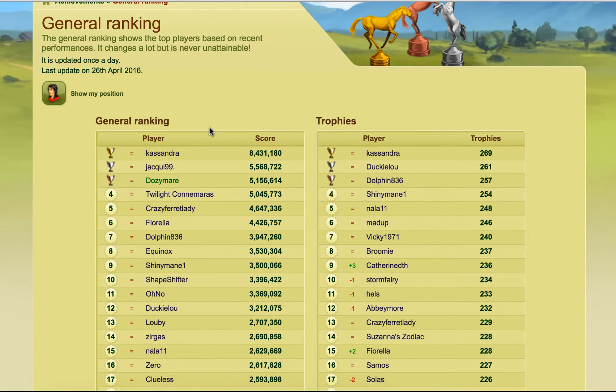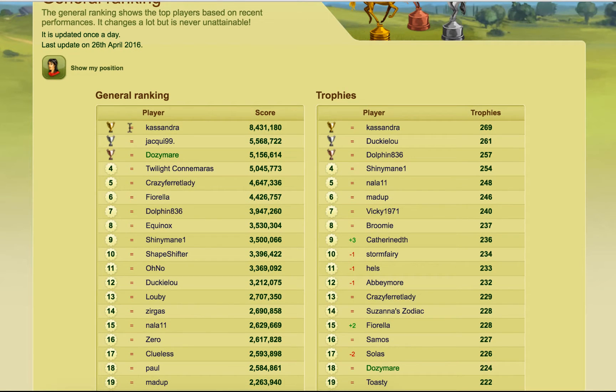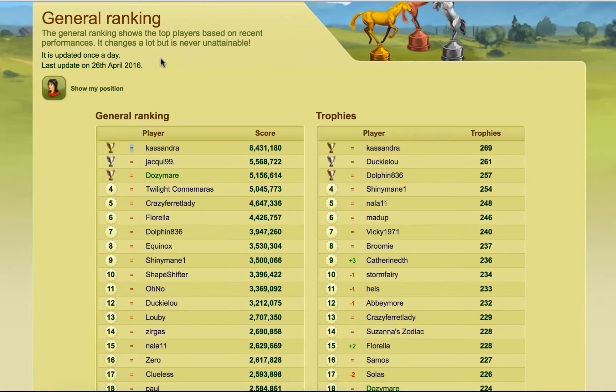If you've ever been on the general ranking or any other of those, you'll sometimes see these. The equal sign means that a player has stayed at this ranking from the last update. The general ranking shows the top players based on recent progress — it changes a lot but it's never unattainable. It is updated once a day and the last update was on the 26th of April 2016. So whenever this updated on the 26th of April, that player's ranking didn't change from the day before. If it was a horse, that would mean the horse's ranking hadn't changed from the day before.